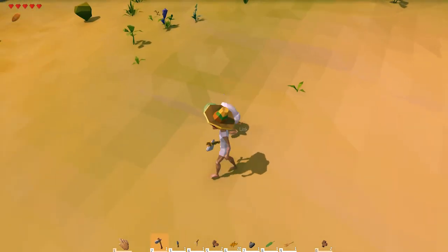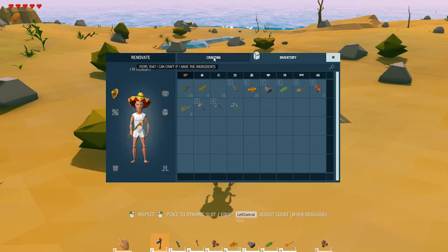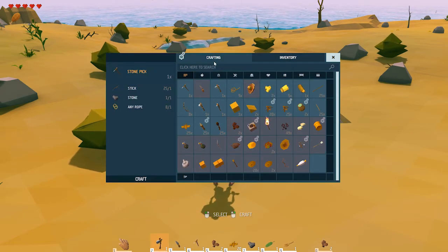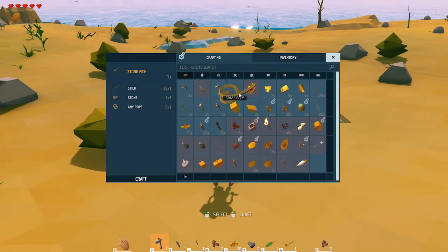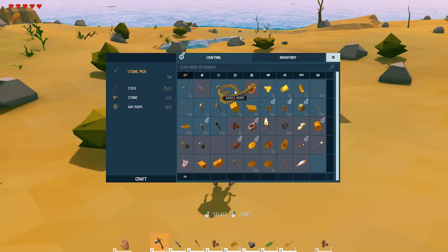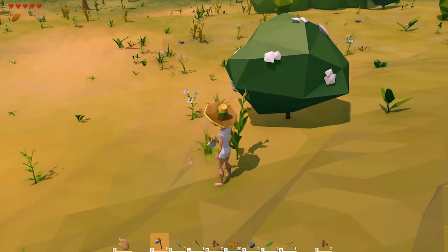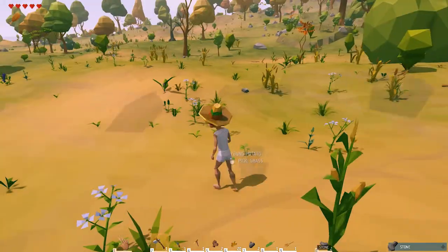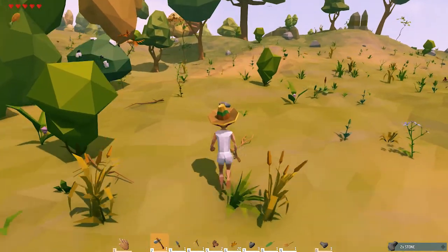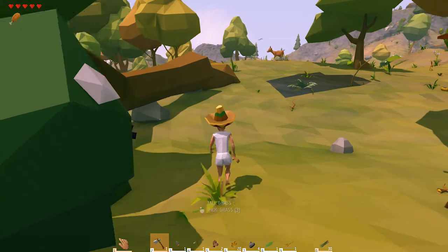So if you pick up the tall grass here you get grass, and then if you hit your Tab button it shows your inventory. If you hit your crafting button, that's all the stuff that you can craft. You don't unlock recipes until you pick up things — so when you pick up grass it'll show you can make grass rope, and then when you make rope something else will unlock. If you have the recipe but don't have the materials it'll tell you what you need.